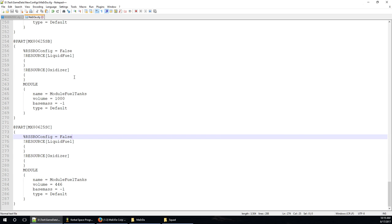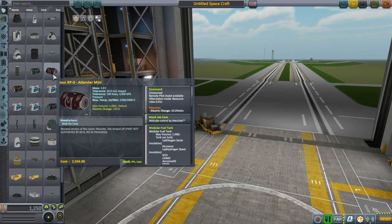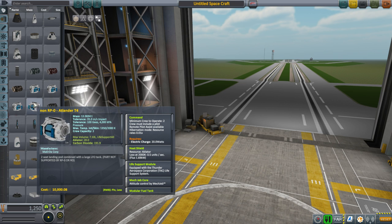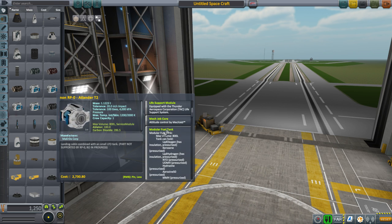We've done a few parts — let's reload the game and see how they look. I've noticed a slight flaw in my plan: I've got RP-0 in here, not just Realism Overhaul. These are still labeled non-RP0 because I didn't add the RP0 tag, even though I added the Realism Overhaul tag. You can see this part says 'part not supported by RP0 or RO.' But the one I did modify says 'part not supported by RP0, RO in progress.' If I didn't have RP0 installed, it would say 'work in progress RO.'